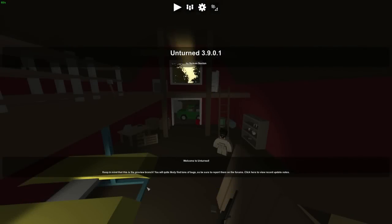Hey guys, MeLikeBigBoom here, and welcome to Unturned 3.9. This is a huge update — it redid the whole game's UI. I know a ton of you guys have been commenting that your game has been stuck at Unturned 3.8.8. It wasn't stuck; it was just reverted back to 3.8.8 because Nelson didn't like the way the UI was mismatched. But everyone should have 3.9 by now, so we won't have any of those comments anymore.